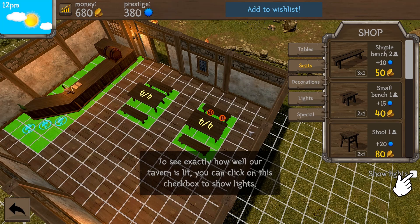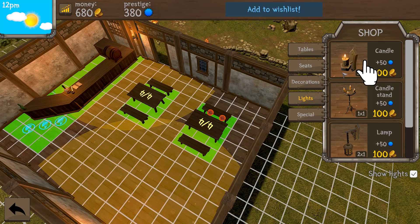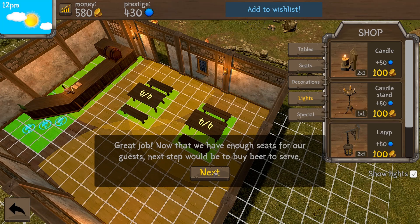To see exactly how well our tavern is lit, you can click on the checkbox to show lights. So let's click on that and let's get a candle — how much does that cost? A hundred coins. We're going to put it right there — looks like a good place. Great job, now we have enough seats for our guests.